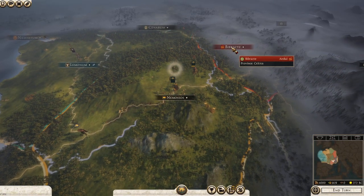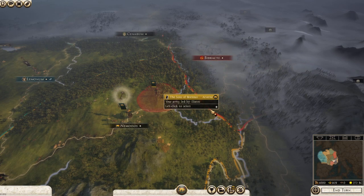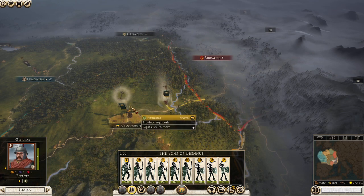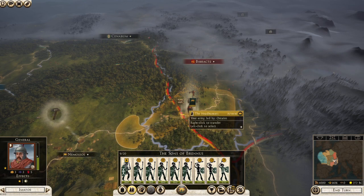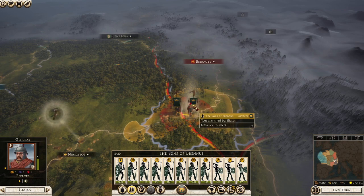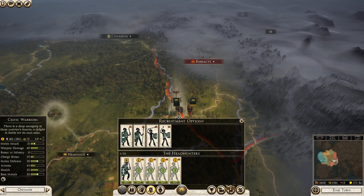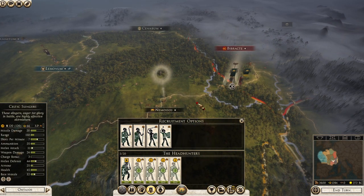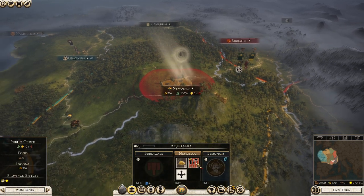The first thing we want to do is capture Bib Rectae as fast as possible. To do so, we're going to move this guy over there and the king over here. They're the same faction, so we'll just throw everything we have at the king. We'll recruit four Celtic Warriors - you can recruit Levy Freemen, whatever you want. Celtic Warriors are a decent pick, but we're only getting four because that's the recruitment limit.